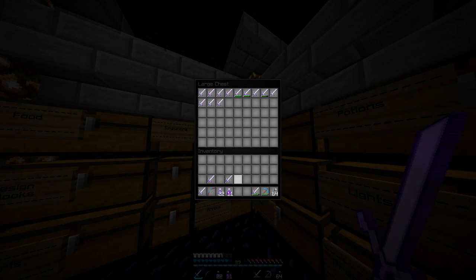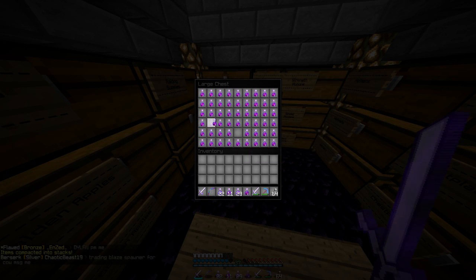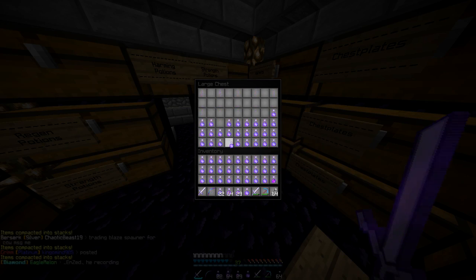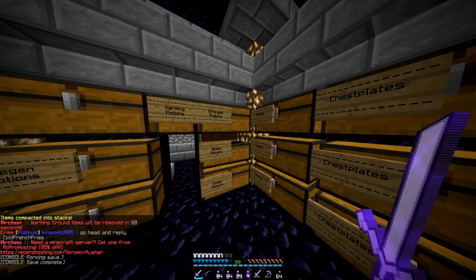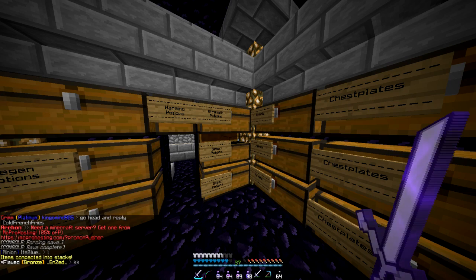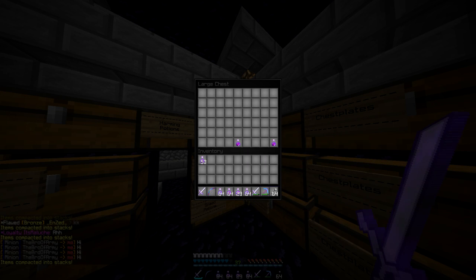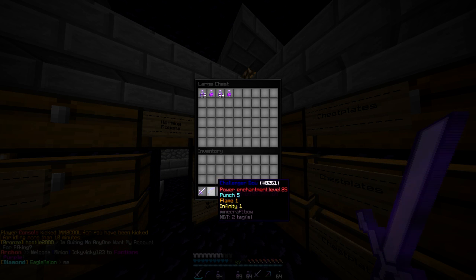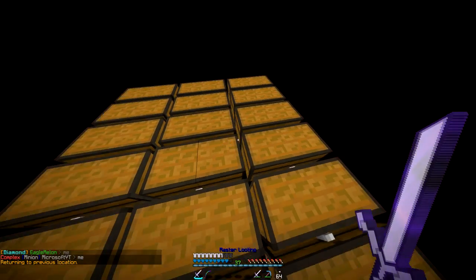It goes to show how nice people are, tossing me this quick raid. I'm going to grab all of these and stack them so there's more room in these chests, and I'll unstack them before I get into a fight. All of my strength pots - just gonna casually toss those in there. Swiftness goes in here and the regen all go in there.